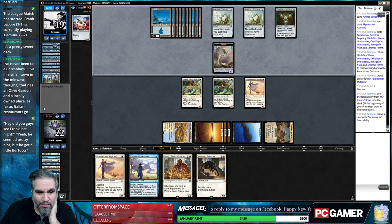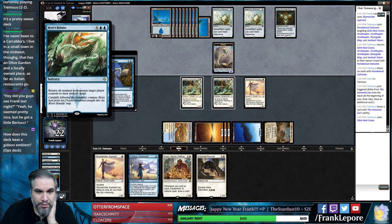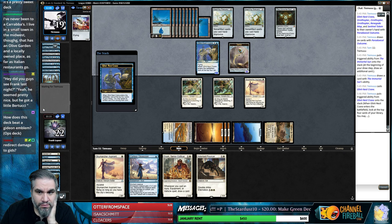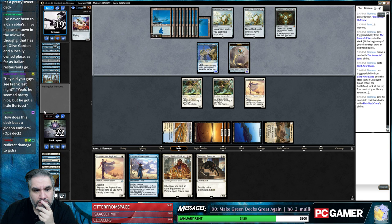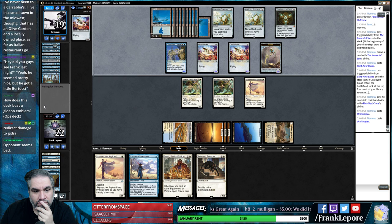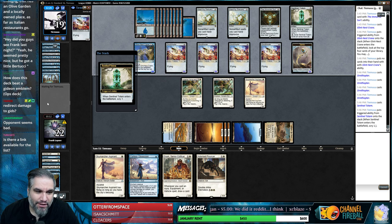If you don't just windmill slam Aetherflux Reservoir and kill me, I will be really sad. They beat Gideon's Emblem with River's Rebuke, so they bounce all of your things. We've seen two of them, so they're going to bounce your Gideon's. You're just replaying all these things? What's going on right now? They have 14 cards - are we just going to mill them? Is that our plan now?